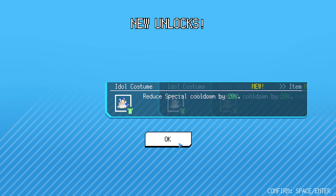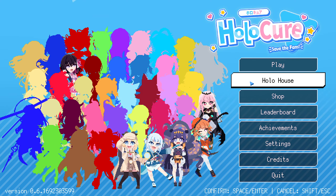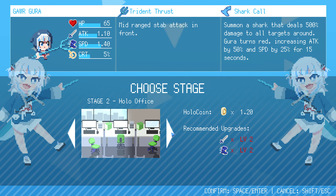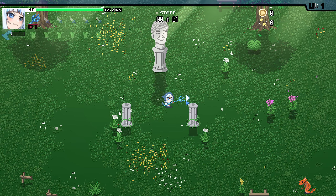Main menu. I had a custom: reduce special cooldown by 20%. Let's just do this and go to the first one. Yeah, the second level is way harder. Let's go.